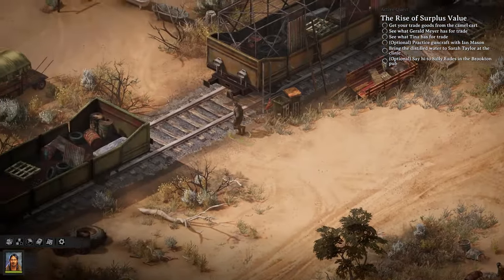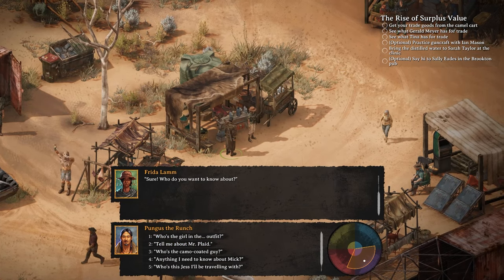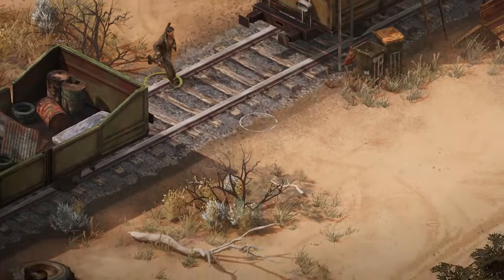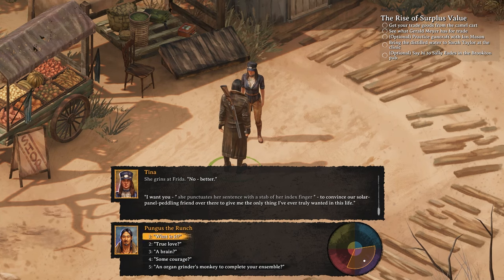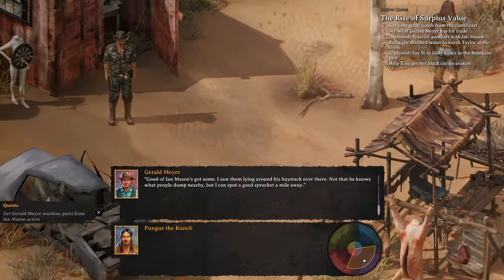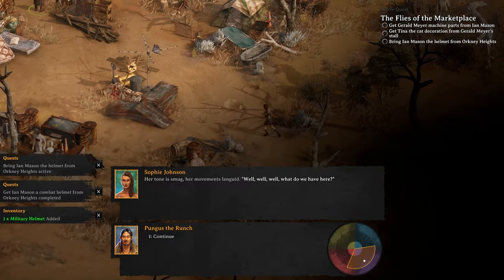We arrive in the very small town of Kokobi in Western Australia — home to not much of anything. As a member of the bartering crew, we are assigned to help supply the town with wares from our trusty camel and also supply the nearby town of Brookton with water. Frida Lamb takes us under her wing. The local youth Tina wants a cat sign from the local gambling addict, and the gambling addict wants a slot machine part that Ian Mason has — but he wants a hat from a rough part of town.